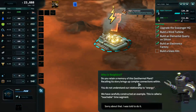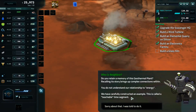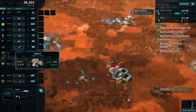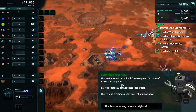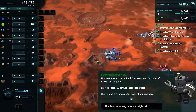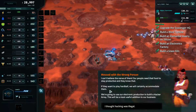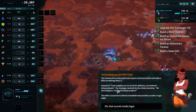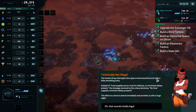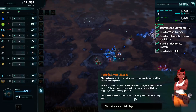The robots send a message: human consumption equals food. Observe green factories of water consumption — EMP discharge will make these inoperable. Hunger and emptiness. Leave neighbour alone now. I can't believe the nerve of them — our people need that food to stay productive and they know that. If they want to play hardball we will certainly accommodate them. We're going to use our electronic production to build a hack array. The hack array intercepts communications and adds something extra — the message gets altered so the colony reads 'no food supplies, imminent delays present.' The effect on prices is almost immediate.